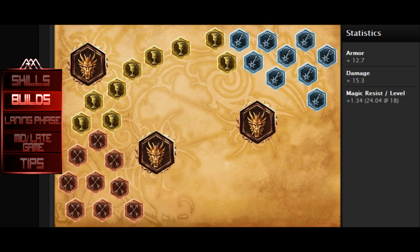One variation to this rune page can be to simply run full armor pen reds and quints, or you can replace two quints with lifesteal rather than flat AD or armor pen, depending on which route you took. But this is the page that you will see me run in almost all of my games, and clearly it does work.